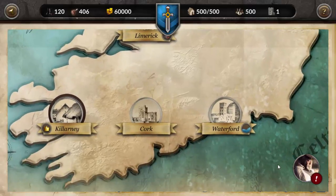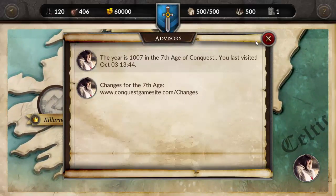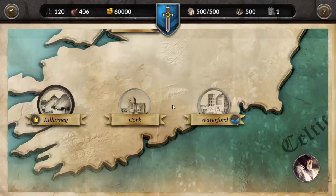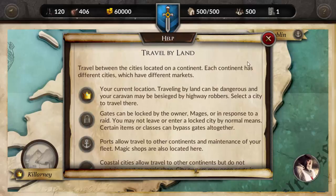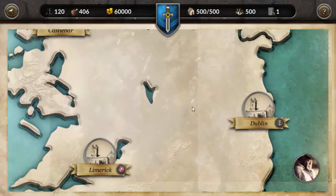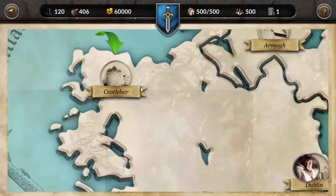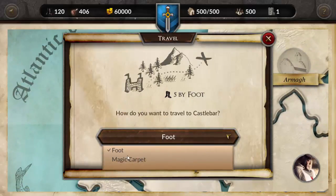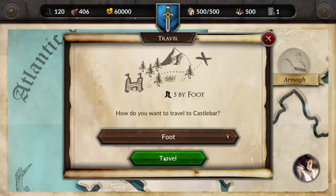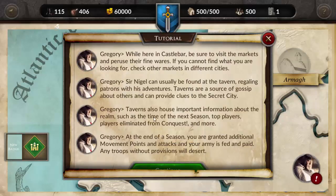I have no idea where I was meant to go though. Oh, Castle Barnsbrick - that's it! How do I have to travel? Buy magic carpet then! We'll travel then. Should have visited markets. Peruse their fine wares - can't find what you're looking for, check out the markets in different cities. Fireburn. Alright.